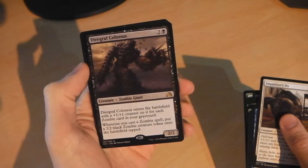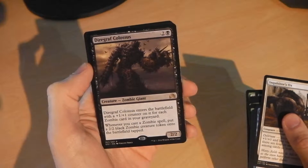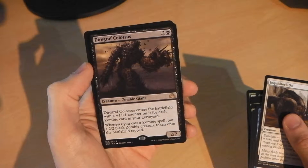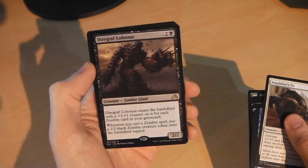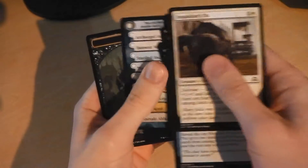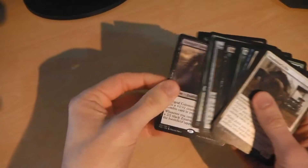And the Diagraph Colossus is our rare — two colorless and one swamp for a 2/2. Diagraph Colossus enters the battlefield with a +1/+1 counter on it for each zombie card in your graveyard. Whenever you cast a zombie spell, put a 2/2 black zombie creature token onto the battlefield tapped. And we've got a nice little zombie token in the end to go with it. That's our first one.